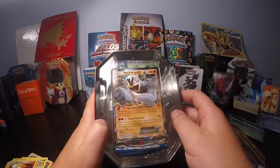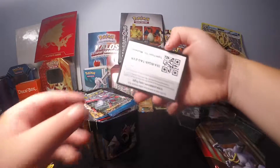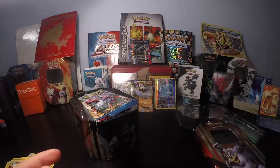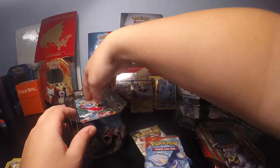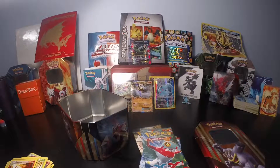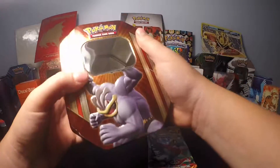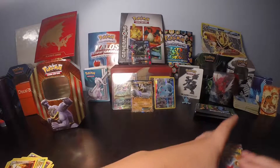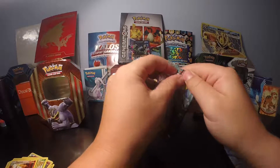So let's open this. Here's the code for you. So now we have a Breakpoint, Primal Clash, and X and Y. We'll take the plastic wrappings out of there. I like to keep these tins — just let you know. Add to my little collection. I'm kind of new to this. As you can see I have my whole little collection behind me.